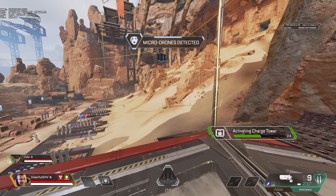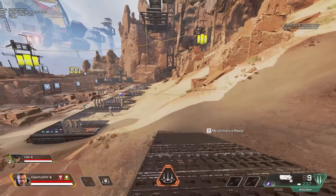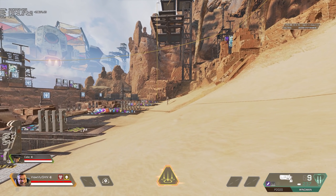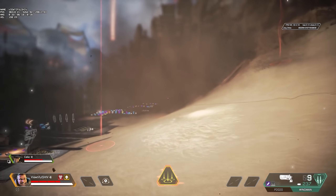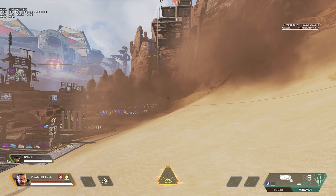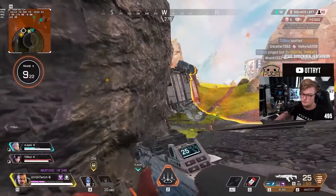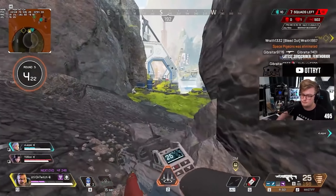If you're in a situation against one or several teams with Gibraltar in an open space, such as the final ring, the rule of thumb is that the Gibraltar who uses his bubble last will win. This is because the players inside of the last bubble standing will be covered from the other teams, while at the same time allowing you to shoot at the exposed enemies who used their bubble too early. Keep in mind deploying a bubble late can backfire as all of the teams might just rush up to you to steal the cover, as we saw in the ALGS very recently. The line from the disc to the top of the bubble will start flickering and playing a sound when there's 5 seconds left of the dome. The cooldown itself is 30 seconds and will start as soon as the dome disappears.